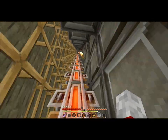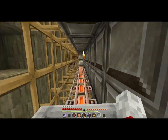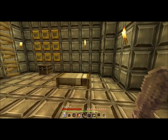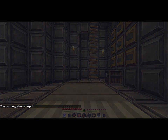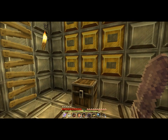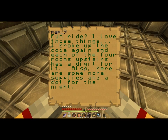Alright, so we're going somewhere. Nice. New area. Alright, here we are. More maps, a shovel, splash potion with instant harming, milk, thread, and mushrooms too. Nice. A map. I love those things. I broke up the code again and each of the four rooms upstairs has a digit for it. Also, here are some more supplies and my cot for the night. Okay.